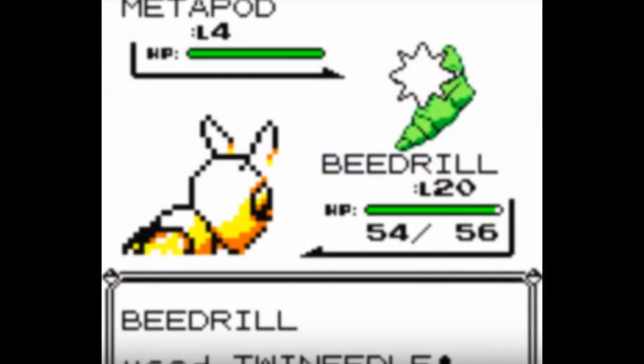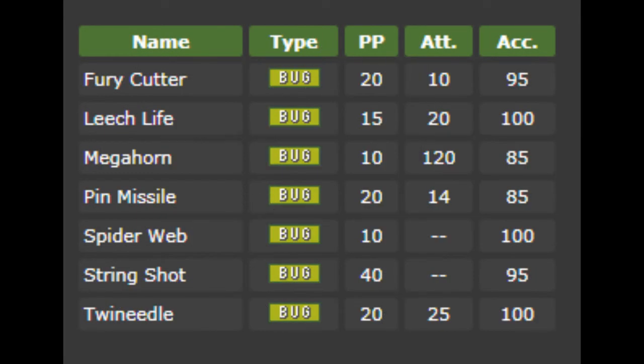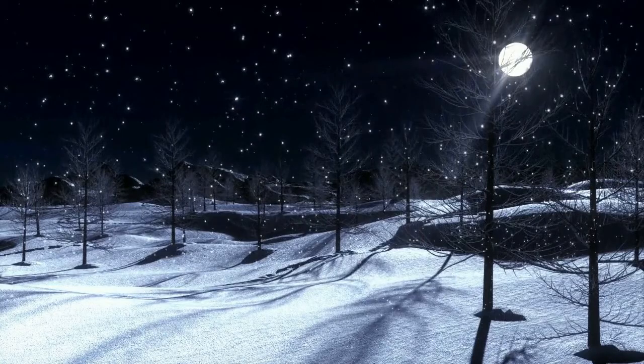We've got to talk about Gen 1 bugs being the only thing 'good' against Psychic, except the only move was Twin Needle, which could only be learned by Beedrill, which was Poison type and would always die to Psychic. They're slowly trying to do some good things with Bug types — introducing ones with good base stat totals, giving them moves that aren't Twin Needle or Mega Horn, and the buff to Leech Life. Bug types are pretty cool — Quiver Dance is a thing, lots of Bug types get it and become good. They're much cooler than bugs in real life, which are gross.